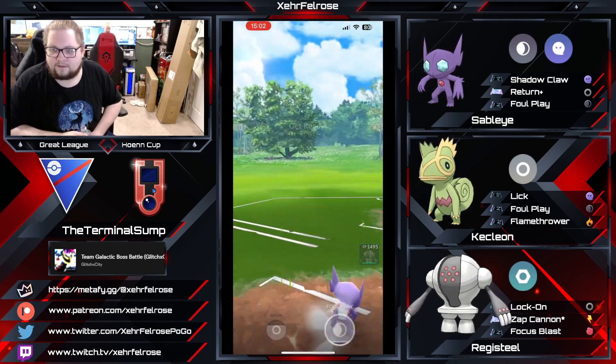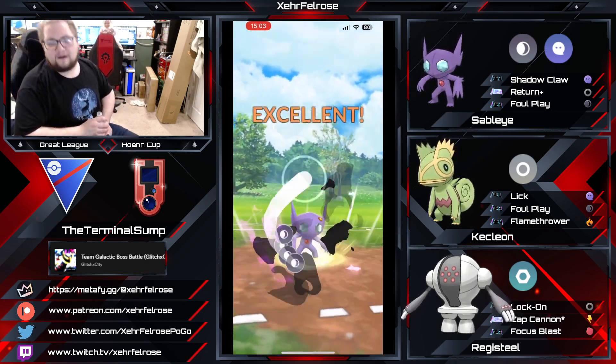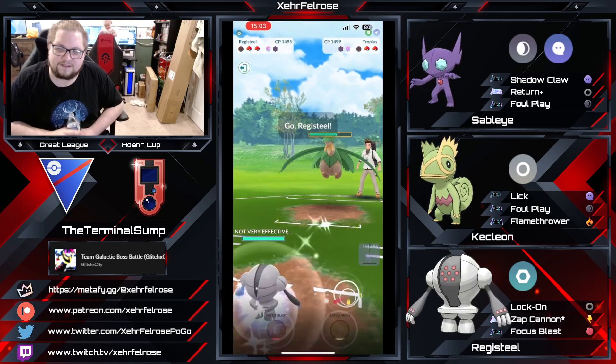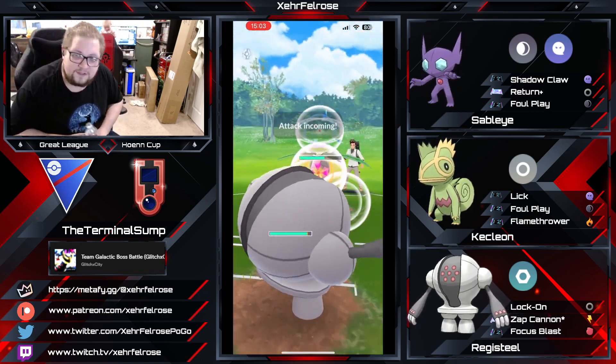Sableye is going to be able to come back in, get to a move. The opponent swaps in a Tropius — there it is, folks, the anti-grass answer. Although this whole team kind of loses to Altaria, which is really interesting. Typically Swampert is paired with flyers — makes sense.